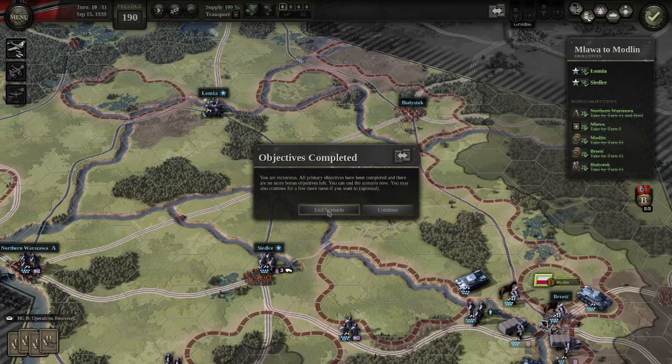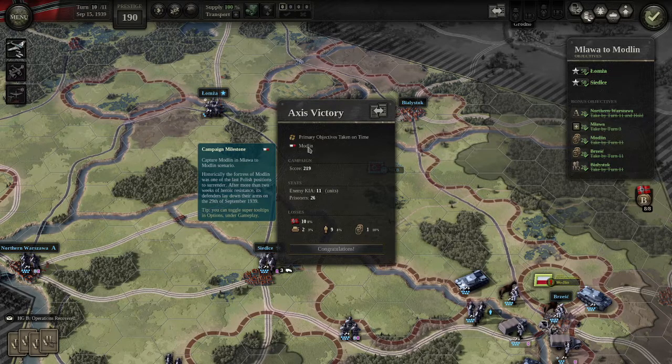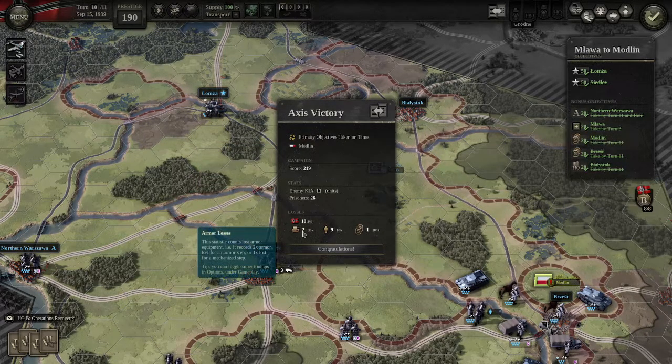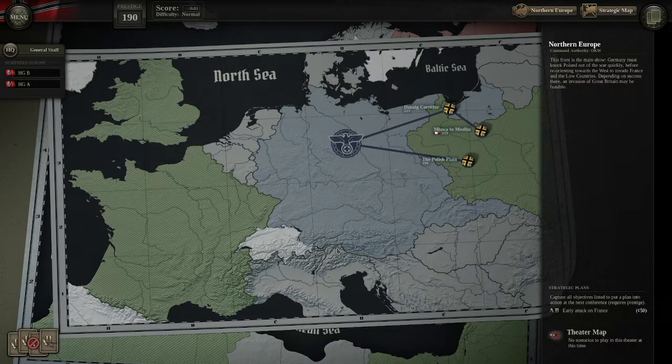End scenario — and that, as they say, is that. Primary objectives taken on time: capture Modlin in the Mlava to Modlin scenario. Historically, the fortress of Modlin was one of the last Polish positions to surrender — after more than two weeks of heroic resistance, its defenders laid down their arms on the 29th of September 1939. I did take a lot of losses: two steps of armor, nine of infantry, and I lost a special unit. Hopefully that won't bite me later in the campaign. And that is the end of the first conference — took all the objectives everywhere on time.